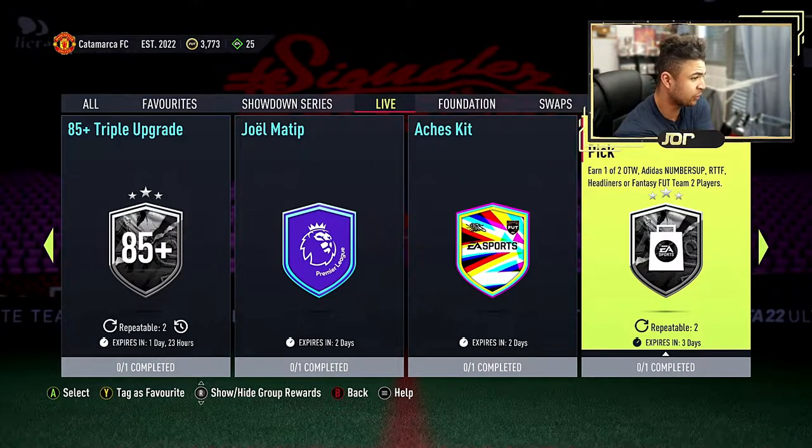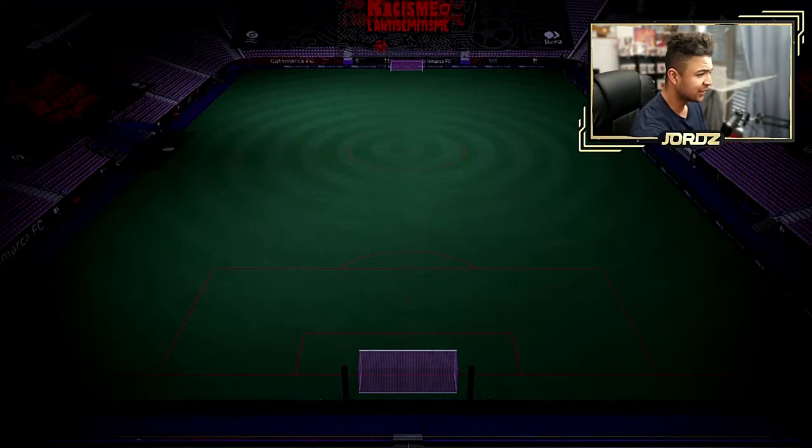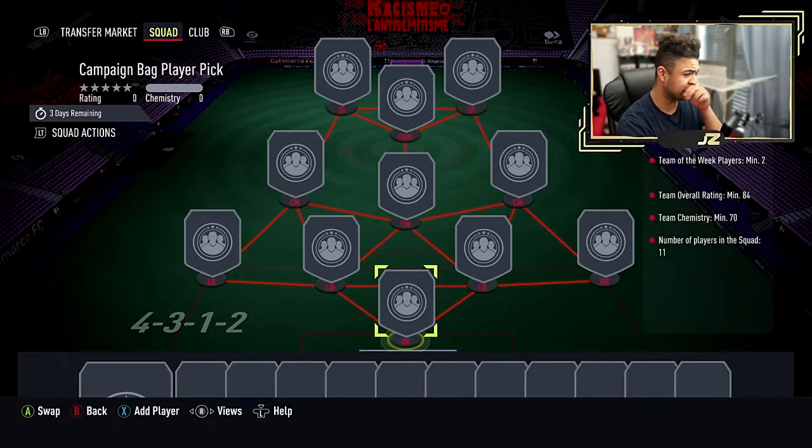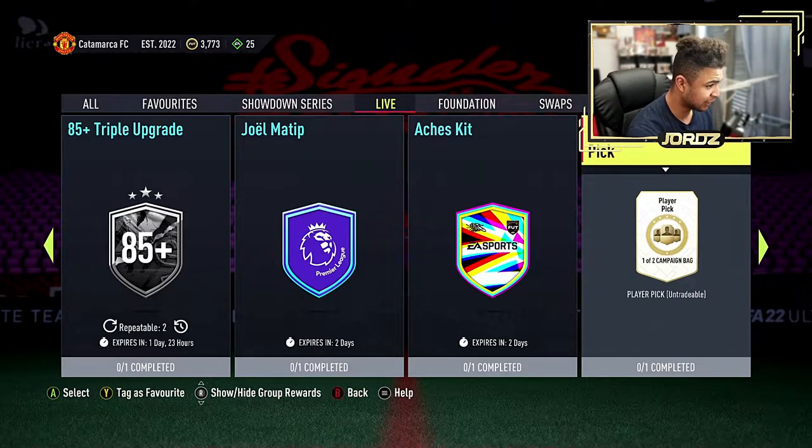I'm one out of two. Wants to watch Adidas numbers up. Road to the Final headlines. Foot Fantasy team — two players. See what you have to quickly do for that one as it needs one segment. Hope it's not too much. 84, two Team of the Week, 70 chem. I might actually do this because I've got two Team of the Week right now that I can get rid of.